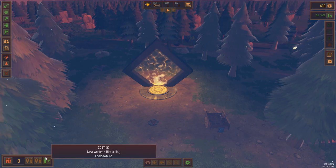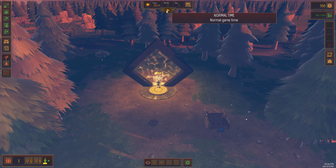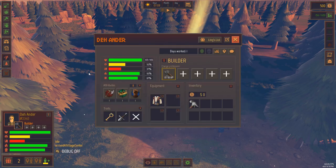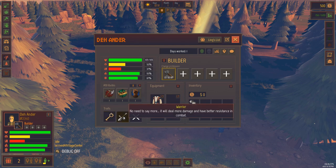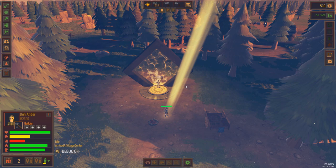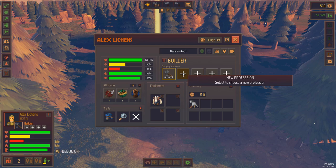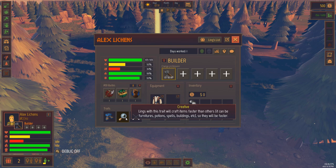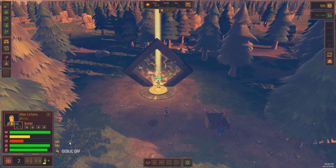We're going to build a Ling — that's one of our little workers. While we have workers available, we want to assign them jobs. They come out as builders, which is fine, but every single one of these guys has stats that determine what they're best at. For example, this guy would make a good warrior because he has the warrior trait and leadership, which means he starts as a level three warrior when converted. This other guy is athletic, which means he works, moves, and learns faster — we'll make him a lumberjack so he can become a carpenter fairly shortly.